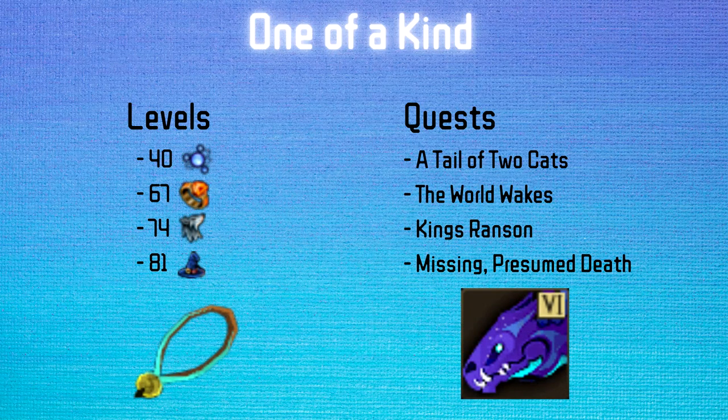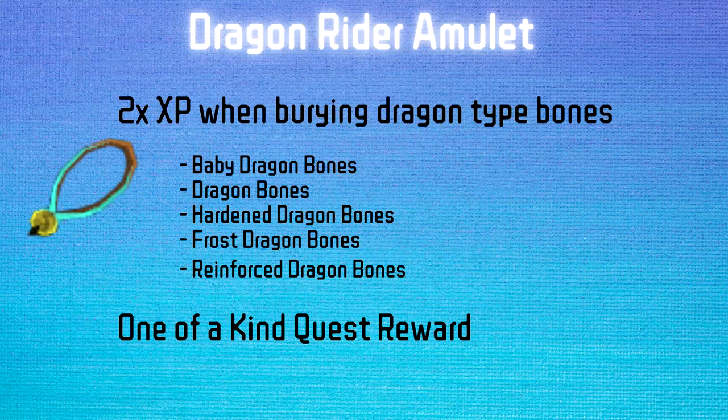The Dragonrider Amulet is a reward from the quest One of a Kind, which requires 40 Divination, 67 Dungeoneering, 81 Magic, and 74 Summoning. On top of that, there are some quests required which have other requirements, notably A Tale of Two Cats and King's Ransom. Not the highest requirements, but not something where you can just stroll up and grab it right away — you gotta work for it. The amulet is a great combat amulet, and it also has the special ability that all dragon-type bones give two times experience when buried. This includes Baby Dragon Bones, Dragon Bones, Hardened Dragon Bones, Frost Dragon Bones, and Reinforced Dragon Bones. Basically, if it has dragon in the bone title, it works. The amulet stacks with Brawlers to get 8 times XP, and if you're able to get enough bonus experience that stacks again to 16 times experience.